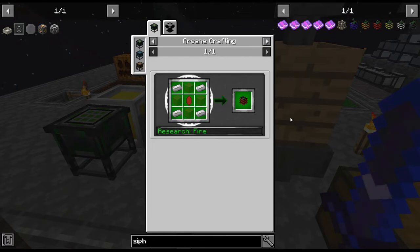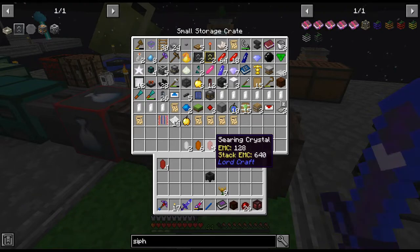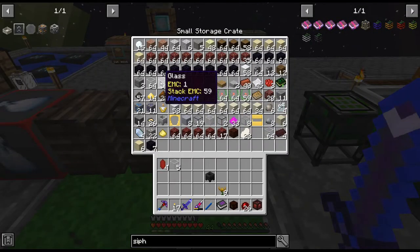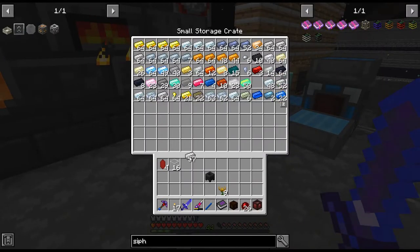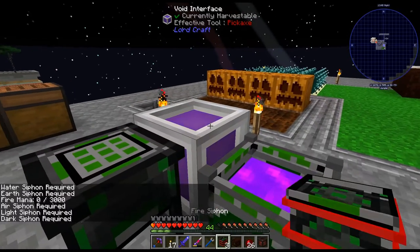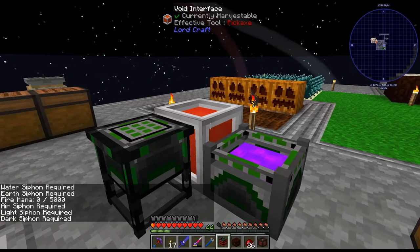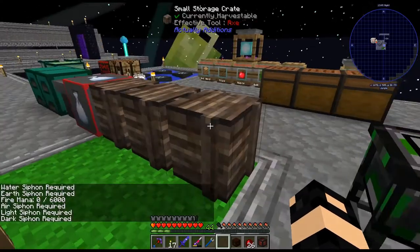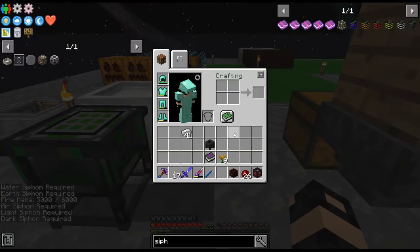So we need more siphons - right. Let's do a bunch of these. I'll just grab a whole stack or so. This is so weird putting this siphon thing in - it just feels kind of weird to be honest. That increases the amount of mana you can put in. Put the seared crystals in - that's how you get the thing. It's been a few days since I recorded from my last episode, so that's why I forgot.